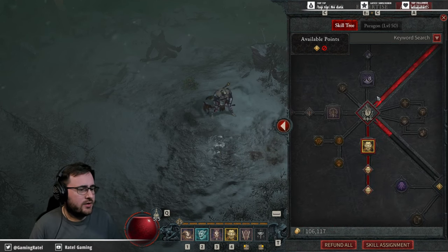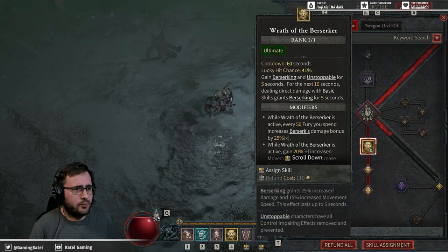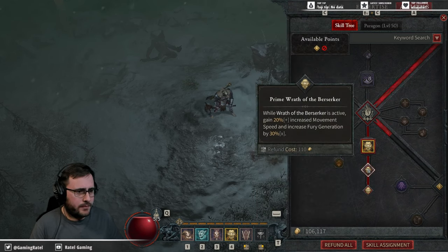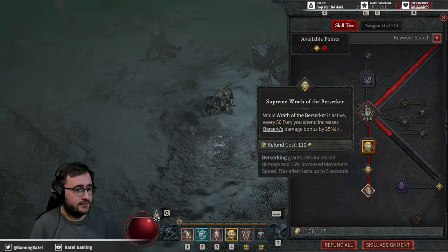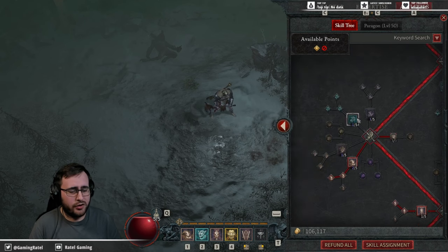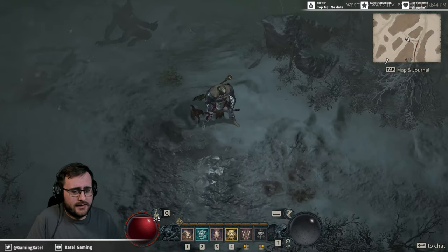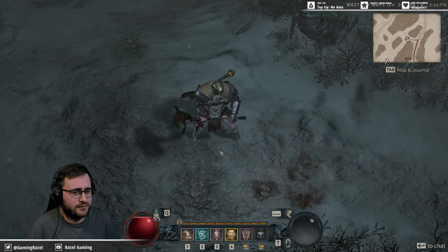At the ultimate skills tier, pick up Wrath of the Berserker — it boosts your damage and survivability. Prime Wrath of the Berserker gives 20% extra movement speed to get in and out of fights faster and boosts Fury generation. Supreme Wrath of the Berserker gives you 50 Fury and increases Berserk's damage bonus by 25%. This whole build is about getting your Barbarian as angry as possible and then beating everybody with your giant hammer. Level 25 is the max for the open beta, so that's as far as you can go.